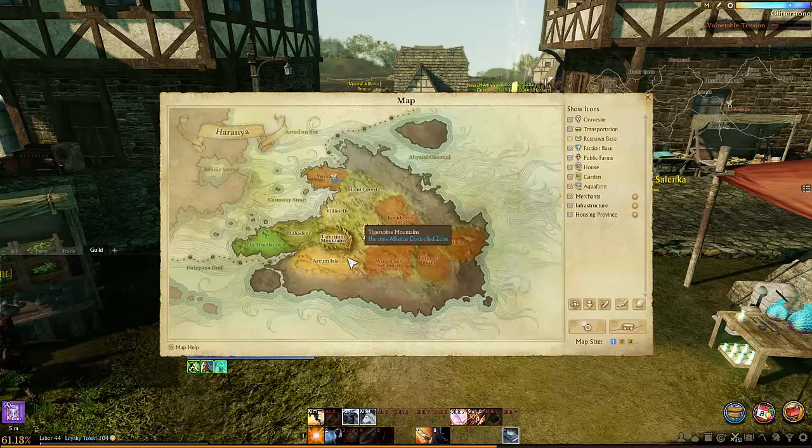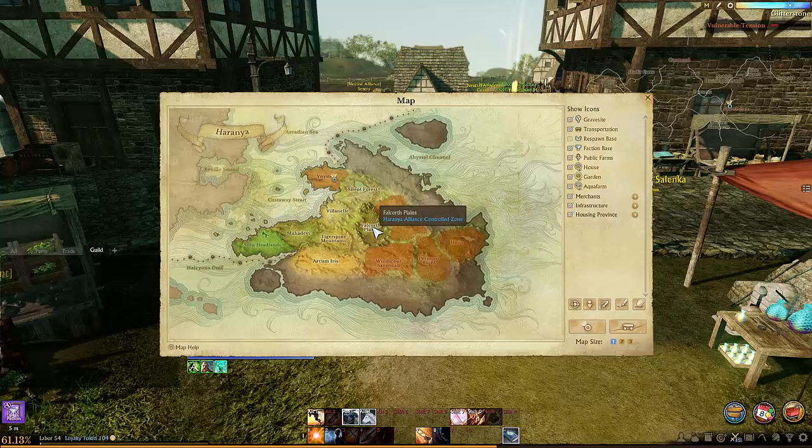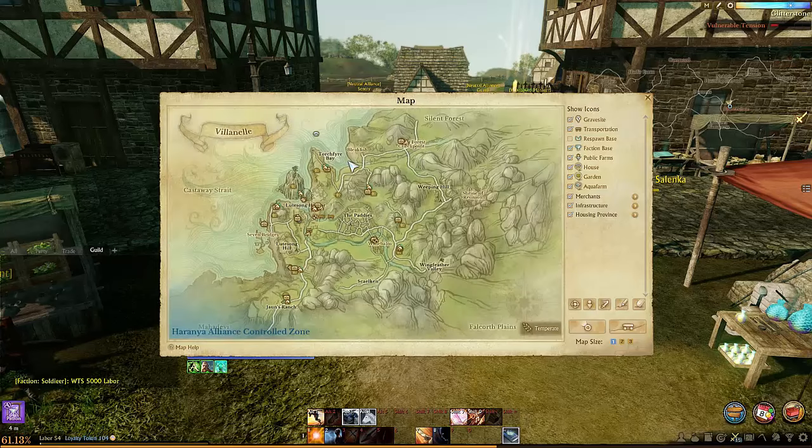I started looking for locations where I could do trade runs, and one that looked decent was Silent Forest to Falkorff — it's the longest route but also along the safest zones. In all of these zones you cannot be attacked, so your packs are pretty much safe. There are ways people can and will try to steal your packs, but if you're smart enough you won't have to deal with them. The trade run starts from Silent Forest at this specialty workbench — I'm selling dried fruit packs, which are made out of milk and puree. You can cut through here; this is a shortcut in Silent Forest.